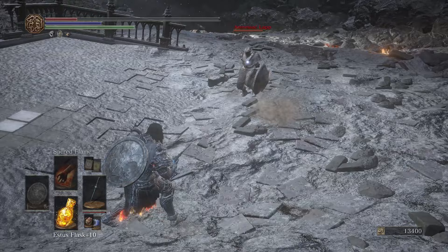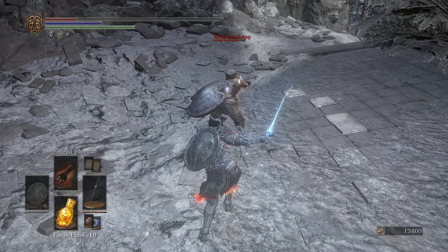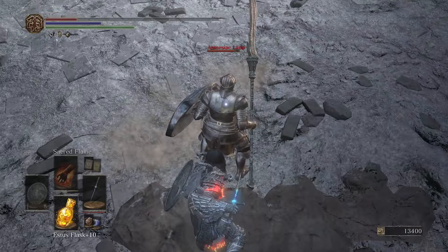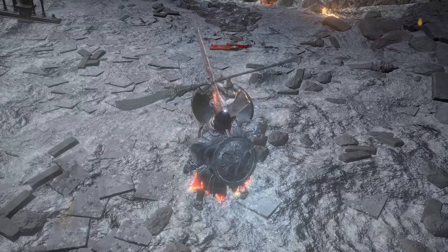These weapon art variants are linked to the normal weapon art. There's the normal R1-R1, the weapon art R2, and all of these have different swaps you can do. It's also not a bad backstab weapon. If you do weapon art R1-R1, swap to Lorian's, and hit R1, that gives you the burger flip. Some people call that a midway.